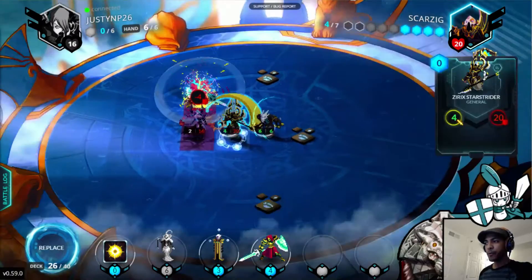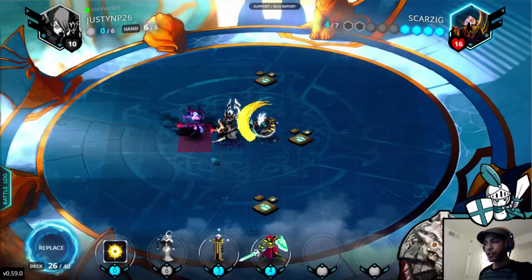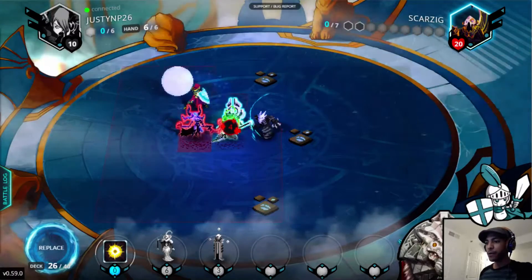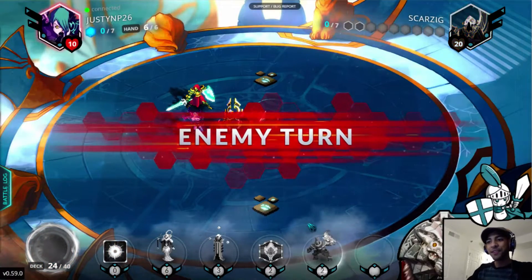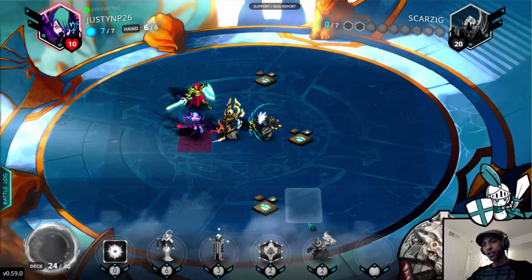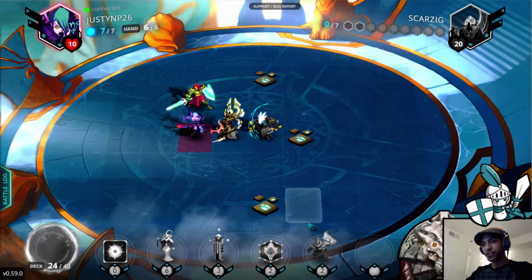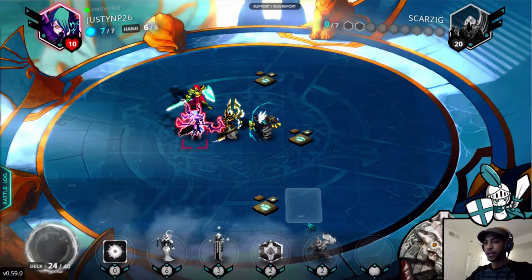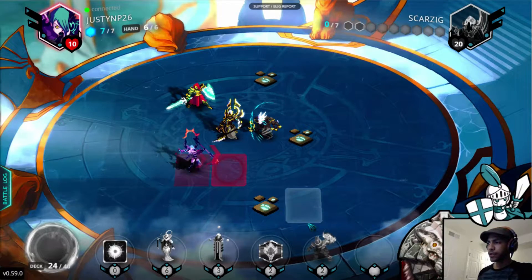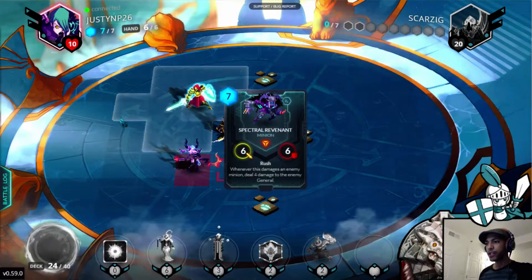I'm going to trade the Emerald Rejuvenator with my General and the Staff of Vakir, and then shoot him. I've got another Emerald Rejuvenator to follow up with. This is what it looks like when the deck goes well — I was able to push my early advantage onto the Abyssian General. Because they're really strong if they can get going, but this deck is also really strong if it gets going. Right now I'm just slowly whittling him down, and I've managed to draw some pretty clutch heals as well.